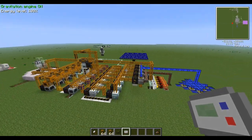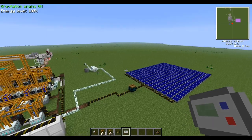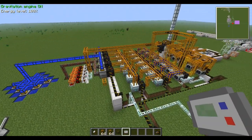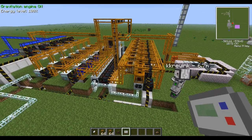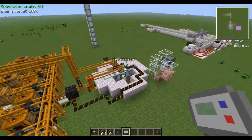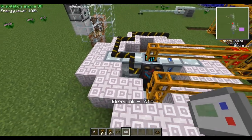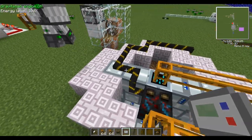So you would need a total of 64 MFSUs to downgrade this entire thing to a usable power source for your mainstream. It's quite a bit of power. These supercondensators here convert down up to 1,000,000 EU a tick into 8192, which is the highest packet amount usable in the game right now.